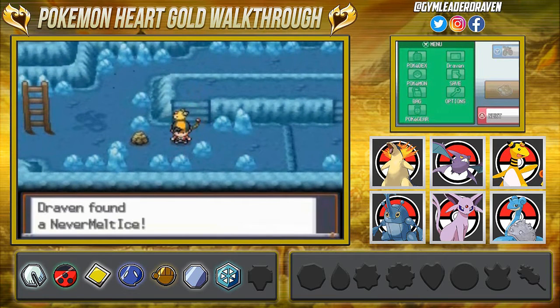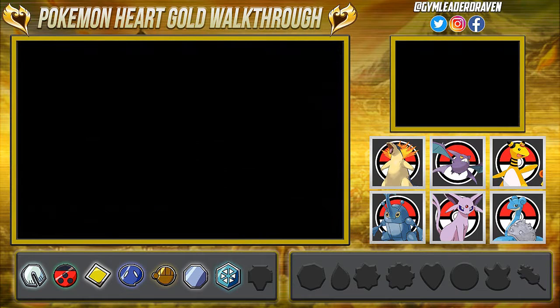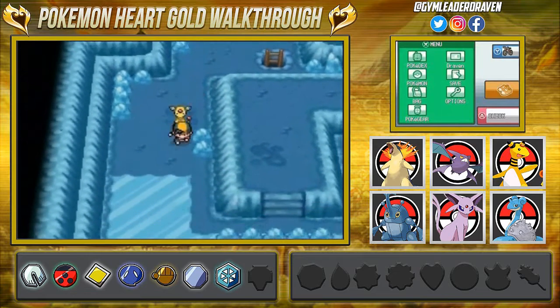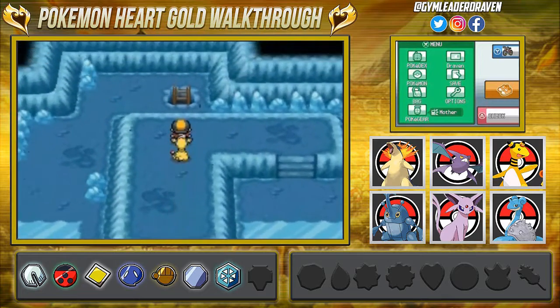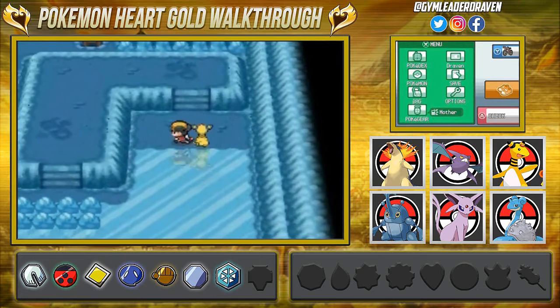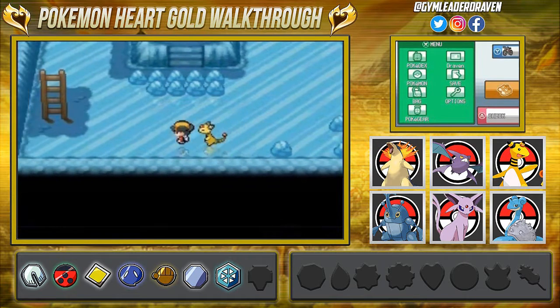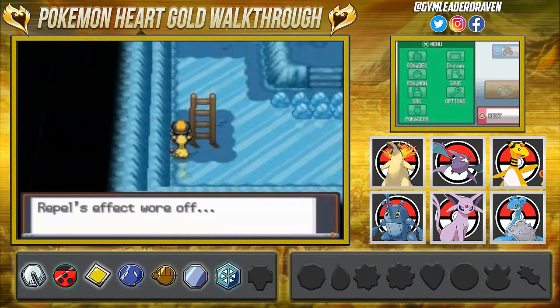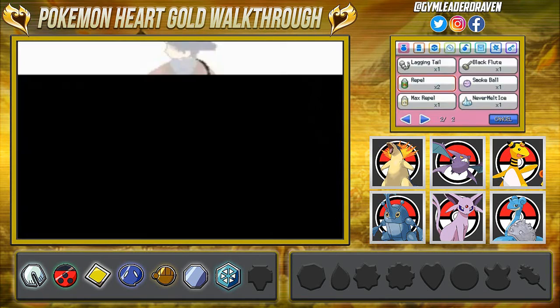We can find the Never Melt Ice item here — always fun to have. Moving on to the final area... there's nothing except our mom calling us, as always. We got ourselves TM72 Avalanche, a pretty good Ice-type move, and our mom has finally stopped calling us.